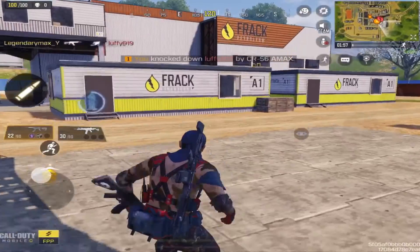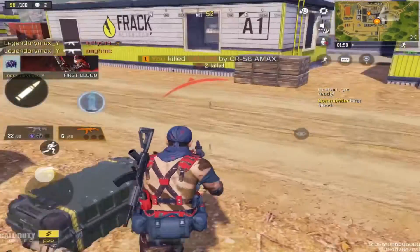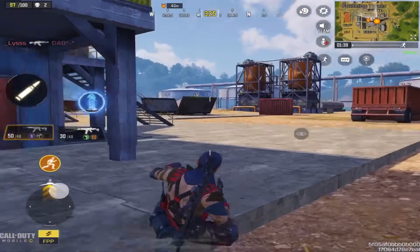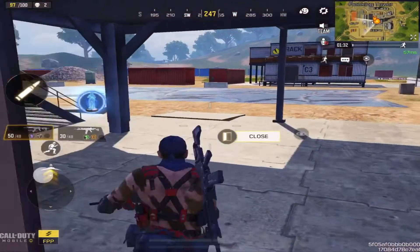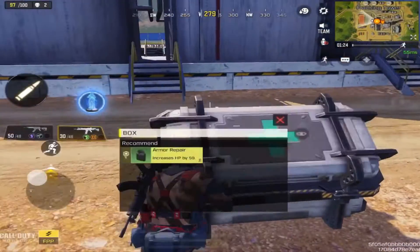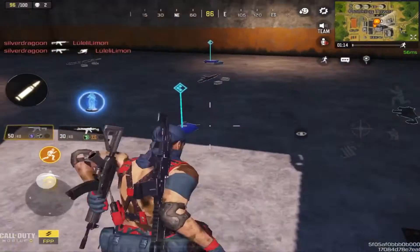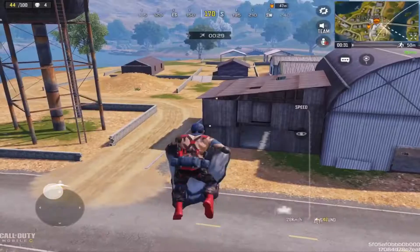The first area is called the Fracking Tower. This is one of my top three best landing areas. The ground loot is extremely good — you can get a mix of sniper, SMG, and assault rifles, mostly top assault rifles and markmanship rifles like the SKS and MK2. You can also get armor crates and the kinetic armor, which gives you 200 armor. Mobility is here too, so it's a great spot.